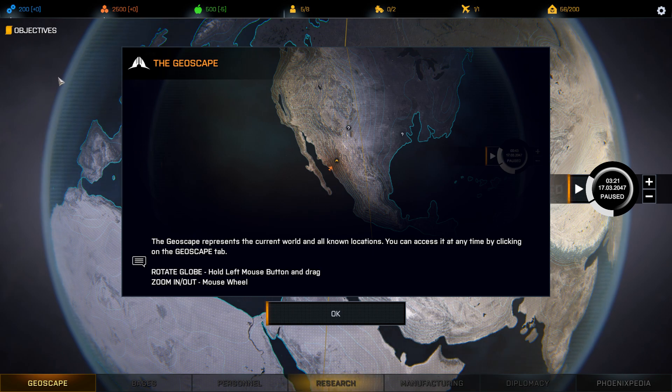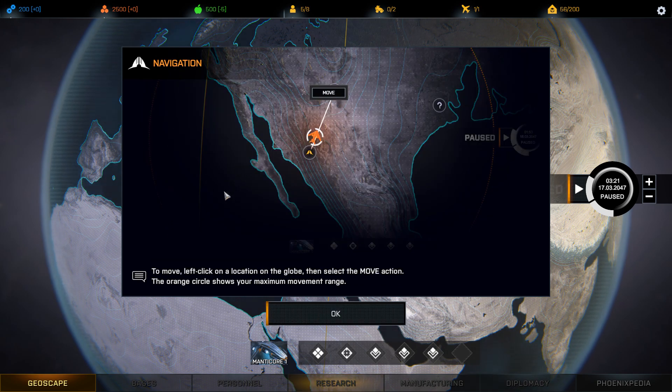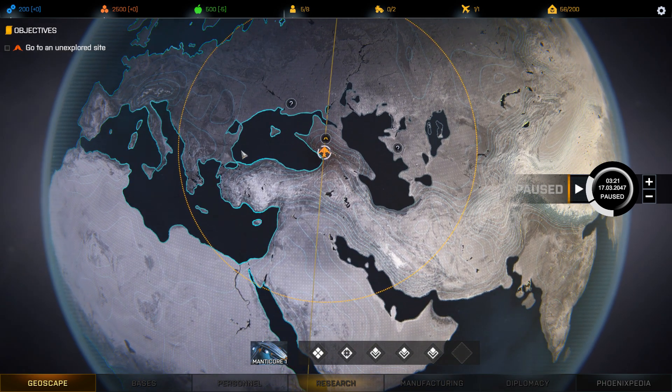The Geoscape represents the current world and all known locations. The Manticore is your transport craft, displayed in the aircraft panel below. To move, left-click a location on the globe then select the move action — the orange circle shows your maximum movement range. We start in what I guess is a Georgia-ish area, although the world is a little different. As the intro said, the ice caps have melted and there's a bit less land.